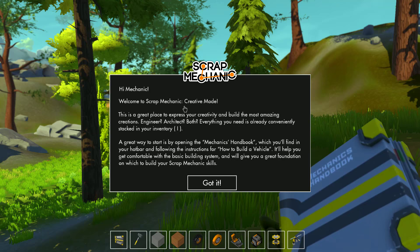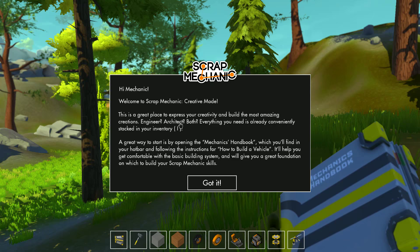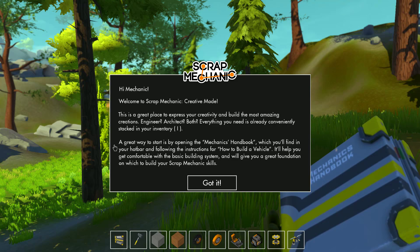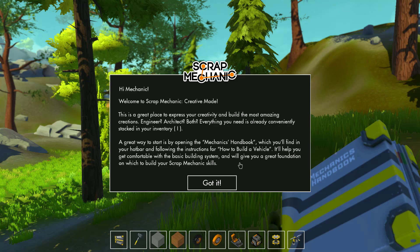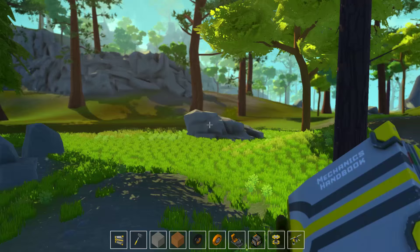Hi Mechanic, welcome to Scrap Mechanic's Creative Mode. This is a great place to express your creativity and build the most amazing creations — engineer, architect, both. Everything you need is already conveniently stacked in your inventory. A great way to start is by opening the Mechanic's Handbook, which you'll find in your hotbar and follow the instructions for how to build a vehicle. It'll help you get comfortable with the basic building systems and give you a great foundation on which to build your Scrap Mechanic skills.